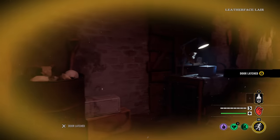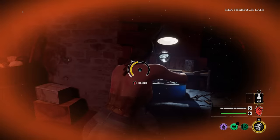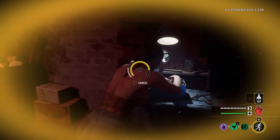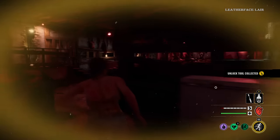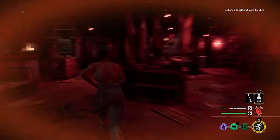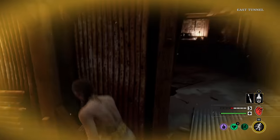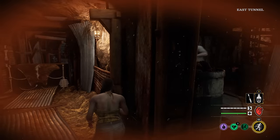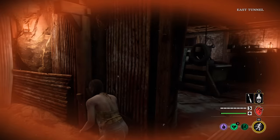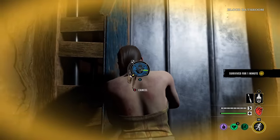Give me an unlock tool and let's go upstairs. We're up against the Cook, Johnny, and of course Leatherface. We got one unlock tool. That door just bought me some time to escape — hopefully Connie or someone else is opening up doors. I'm gonna go left; he's not gonna check over here, watch. He didn't come over here — what did I tell you?